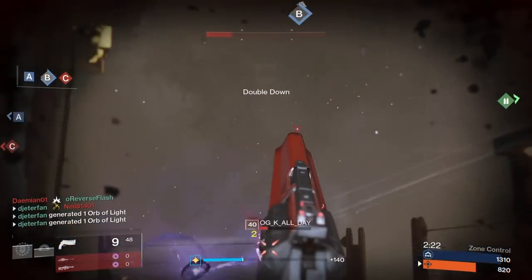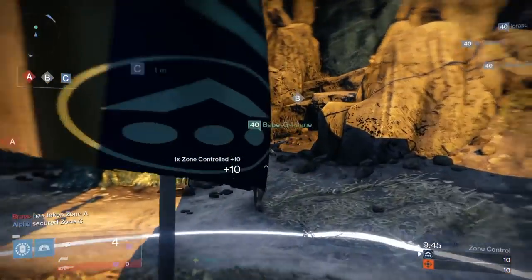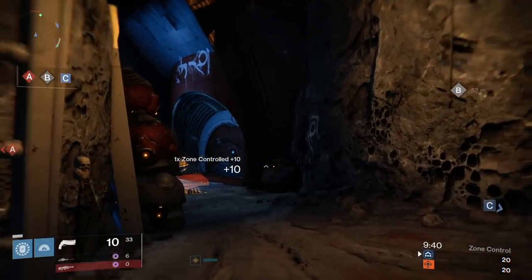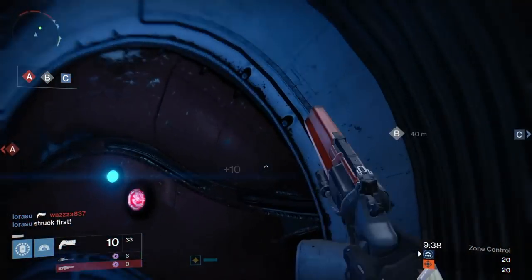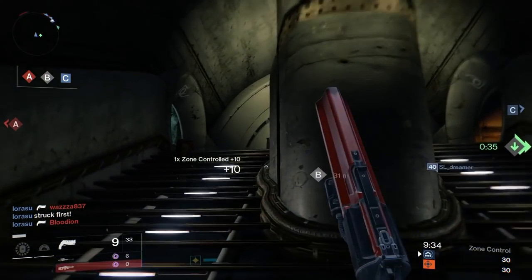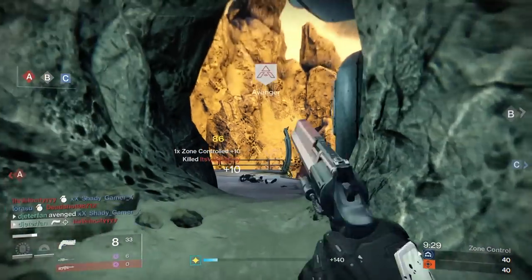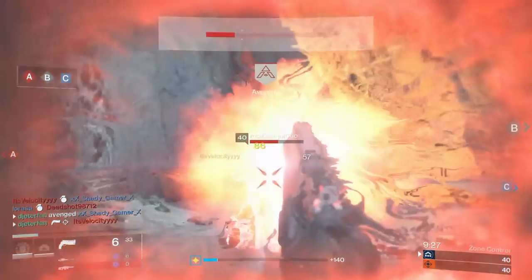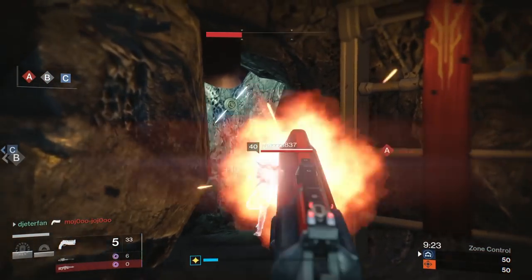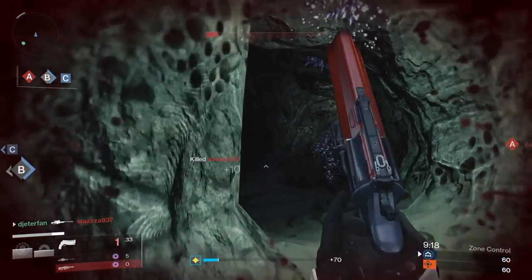Now when you stack Hidden Hand on top of that, you'll end up getting a lot of precision hits that don't really make any sense. Like there are plenty of times where people have their backs turned to me, or I shoot somebody in the chest, but it'll still count as a precision hit. So that is extremely helpful when using this hand cannon. You'll end up getting a lot more damage over the course of time and a lot better chances of getting a three-shot kill, because all you really need is to get that one headshot in and then you're free to hit two body shots to clean up the kill. Because Hidden Hand basically counts most chest shots as headshots, you can see how this helps in a lot of gunfights when people don't have that perk.